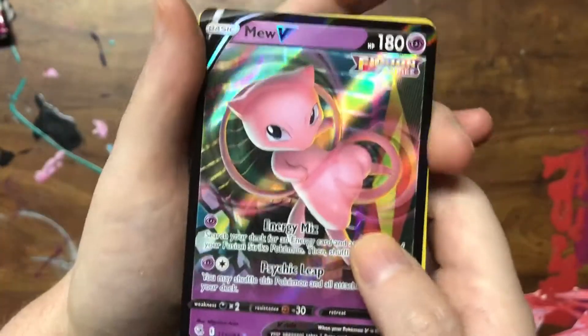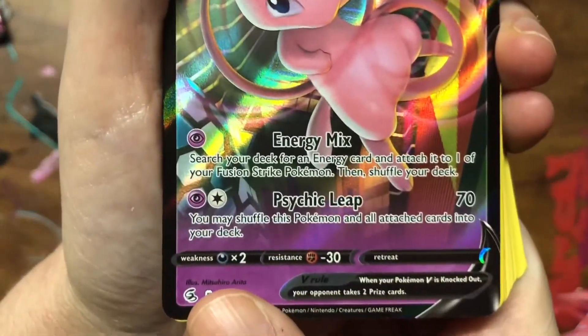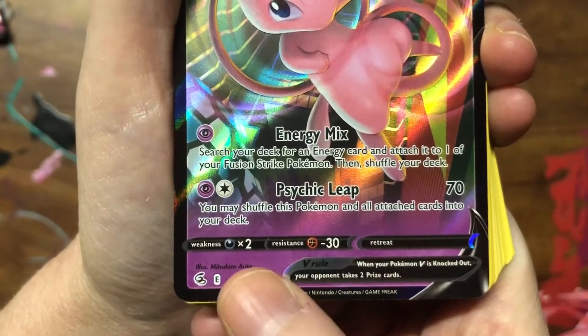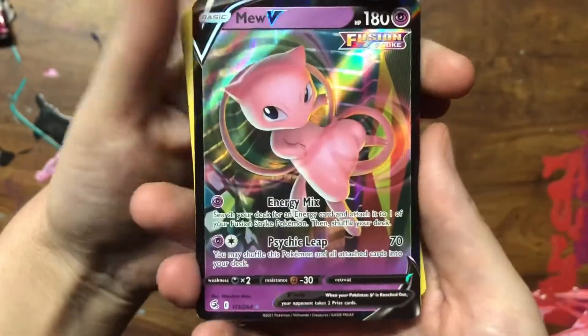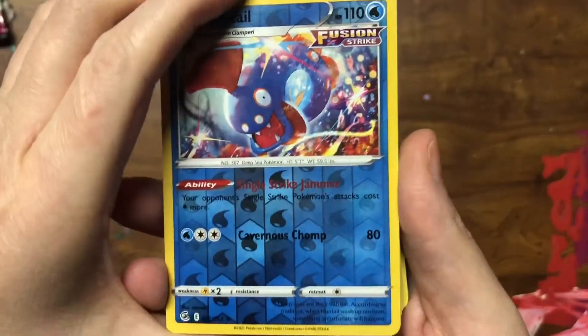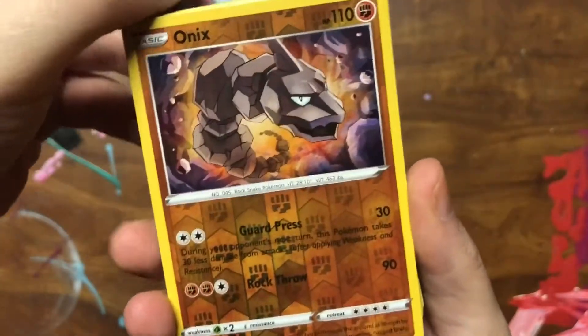Oh, and then yes - I did get a Mew V! I'm pretty happy with this and it's by my favorite Pokemon card illustrator, Mitsuhiro Arita. So that's very pretty. And I've got a Huntail reverse holo.